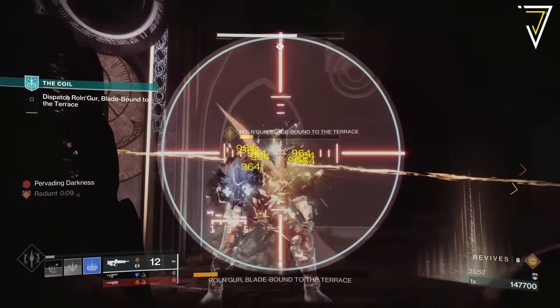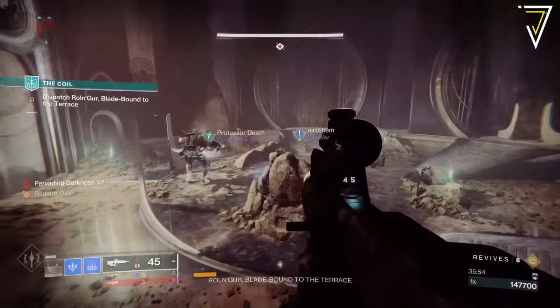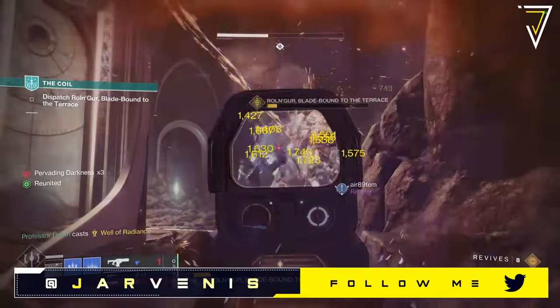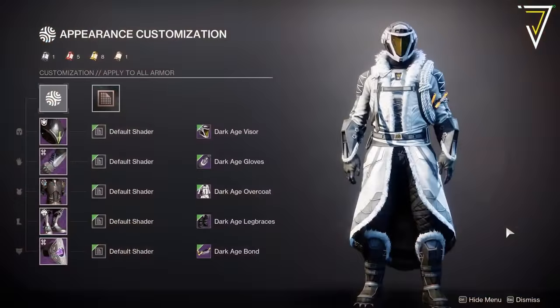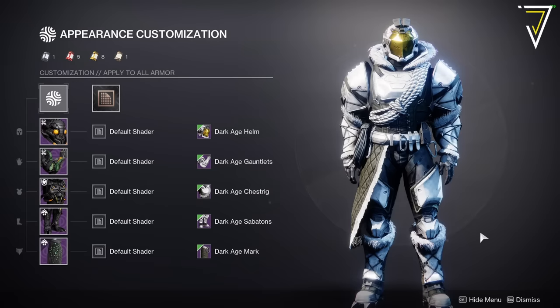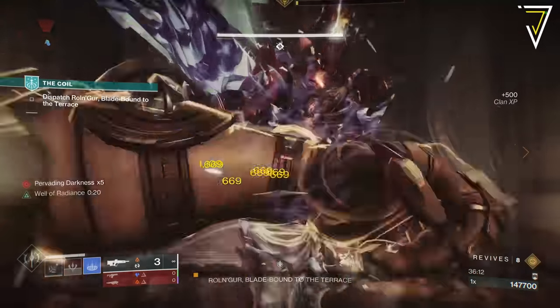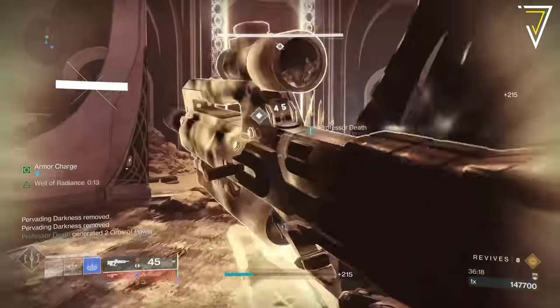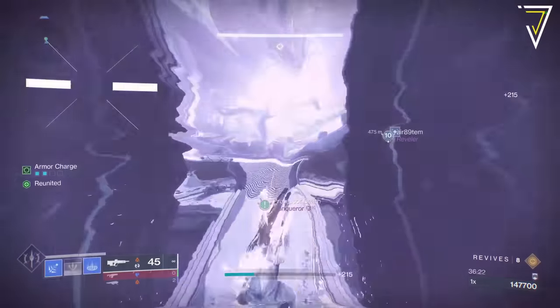As well as new weapons, we also get unique armor, which can drop as Artifice armor on master difficulty. This set is called the Dark Age set. You can preview the entire armor set via the transmog screen in-game. The Warlock gets the Dark Age visor, gloves, overcoat, leg braces, and bond. The Hunter gets the Dark Age mask, grips, harness, strides, and an awesome looking cloak. The Titan gets the Dark Age helm, gauntlets, chest rig, sabattons, and mark. All are themed around the dungeon's location, which we'll let you discover for yourself. Is Warlord's Ruin a dungeon you're excited for, and what loot will you be chasing?